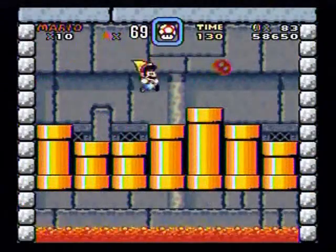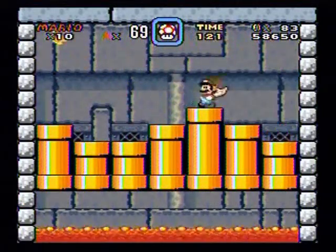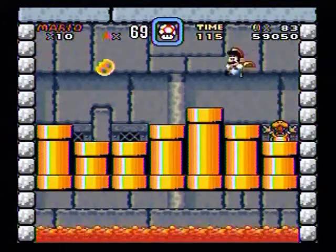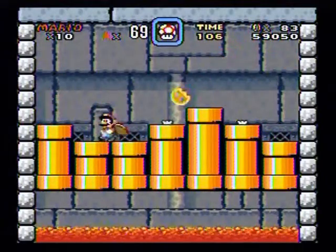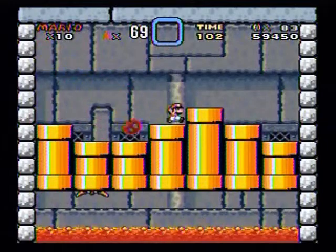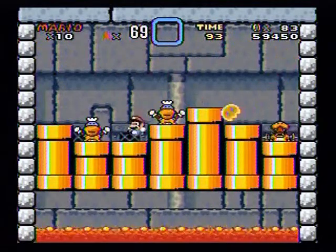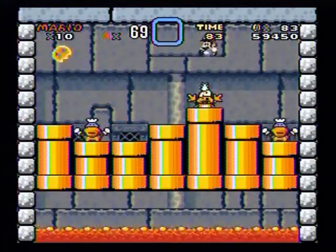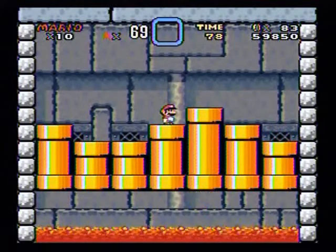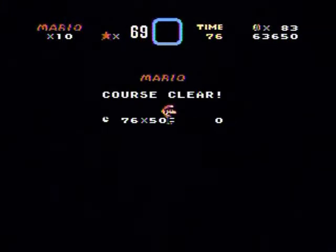Now this one, there are three things that will come up and only one of them will have the correct boss. So you have to jump on him while also dodging the fireball. So Lemmy's castle is now completed.